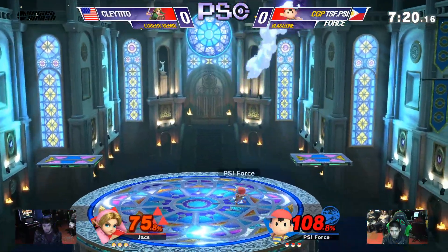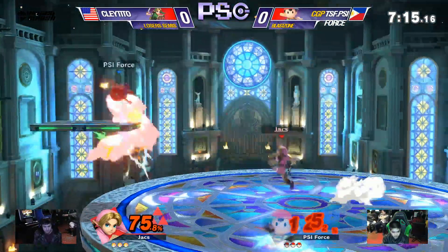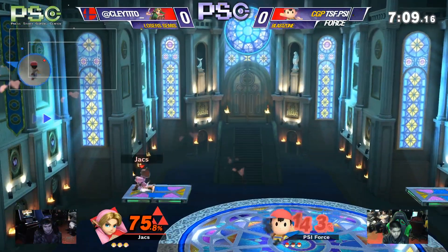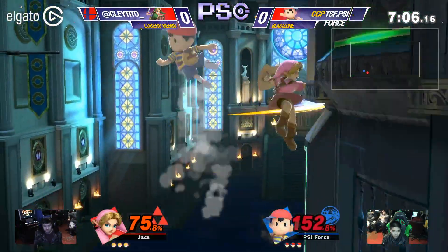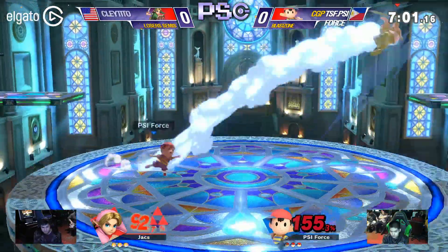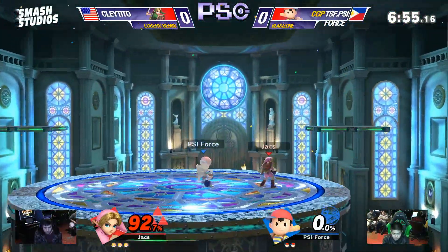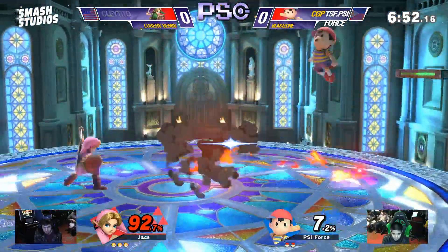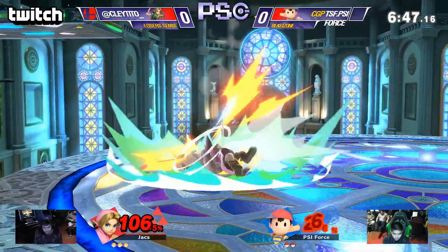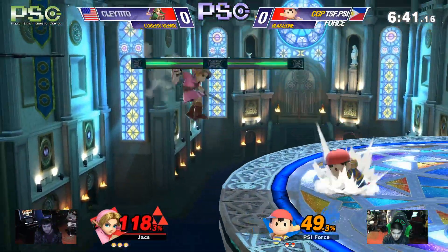Ness is at 108%, but he was juggling Claytito, got him up to 75%. Was he juggling Claytito, or was he just using an opportunity to pogo off the PK Thunder? Because look at this guy, he's got a commanding lead right now, it's almost like he actually knows what he's doing. That was a beautiful stab downward. We'll take Ness's first stock with 92% on Young Link at 106%. A back air at the edge of the stage might kill, but Claytito's already racked up 49% onto Ness's second stock.